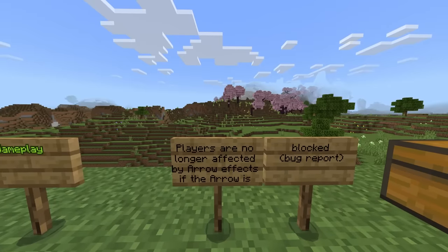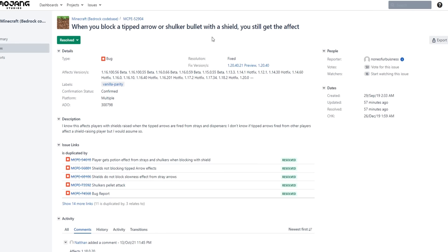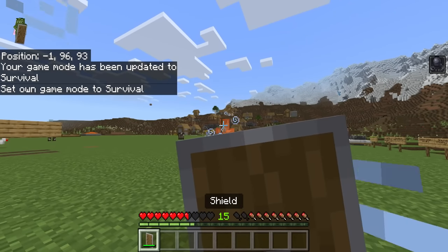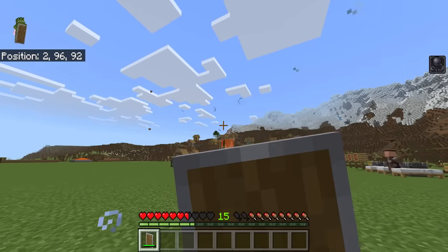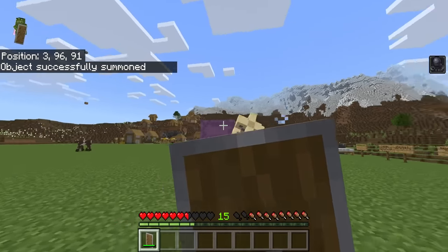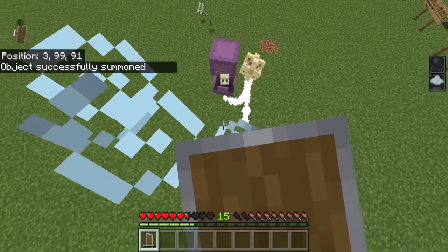Players are no longer affected by arrow effects if the arrow is blocked. According to the bug report, when you block a tipped arrow with a shield, you used to still get affected — reported back in 2019. If I block the arrow, I should not get any effects. However, the shulker bullet fix doesn't seem to have been fully resolved.